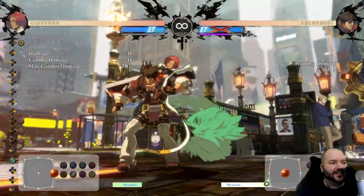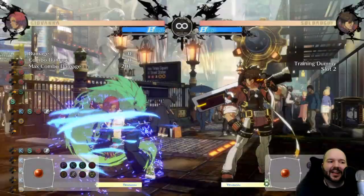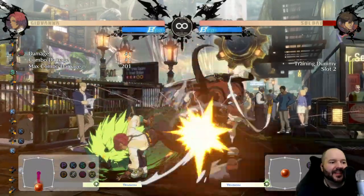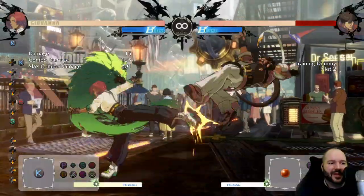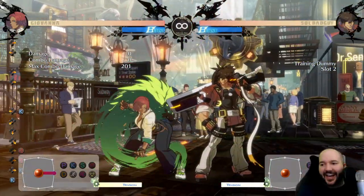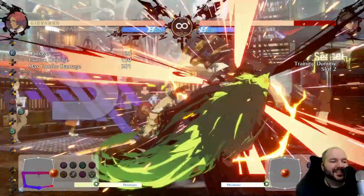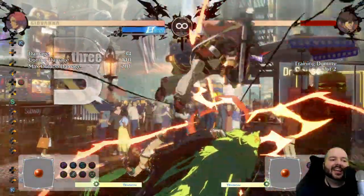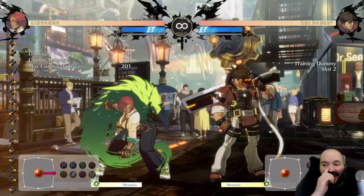Her 6HS — forward plus heavy slash — is pretty decent. It can anti-air sometimes, but I mostly use it as a combo ender mid-screen. She might have better post-Roman-cancel combos than this but I don't know them yet. Her combo routes have changed a bit — you can do close slash, crouching slash, 214L and combo off it that way, but you can't really confirm it; it's mostly good for punishing blocked DPs. Generally her combos are some variation of a few normals into 214K, or normals into 214K Roman cancel into an ender. Close to the corner you can get some swaggy meterless combos, but she's not an insane combo monster.